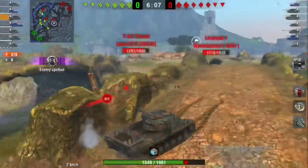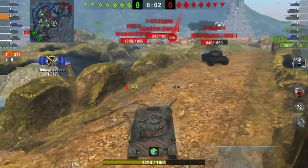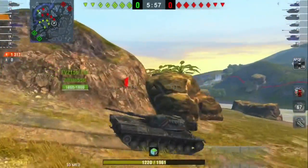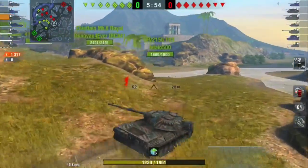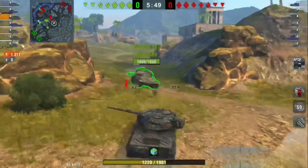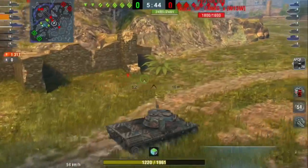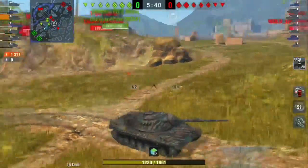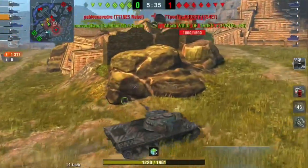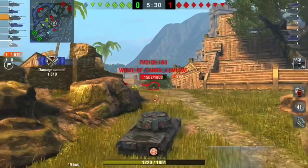A Conway is going to get spotted behind me and put a shot into me. I'm going to aim one more shot into this Leopard 1 and turn around and get out of this position. I do not want to be here with a Conway, a Leopard, and an E5. I know I'd be leaving the T54 E1 by himself, but I have no other support. He doesn't have the best DPM, and if I'd stayed and taken that fight, I would have lost a lot of HP — and that's not what you want to do with the Leopard 1.